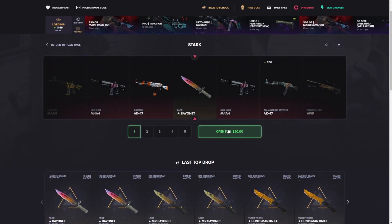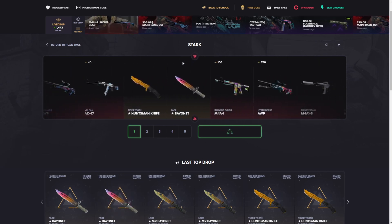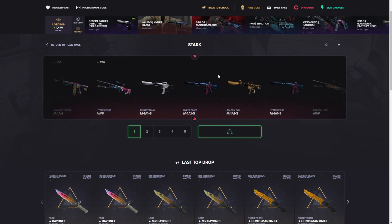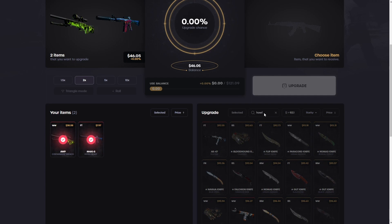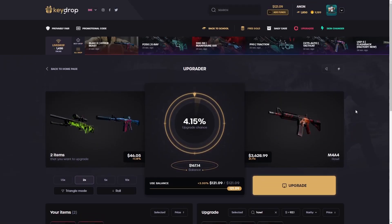We're gonna go to the star case — it's gonna drop us an M9 Lore to help with the upgrade, or at least give us profit. 50 bucks — come on, star case be nice. Seven bucks, not the best, but we can still do it. We're gonna go for the howl now. Four percent — actually we have some books, let's turn those in first.